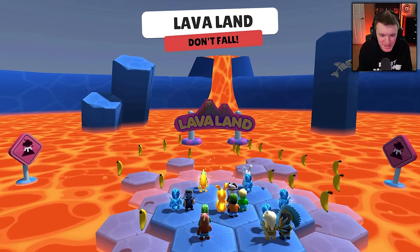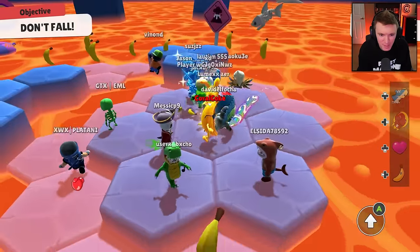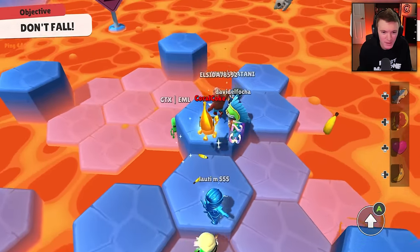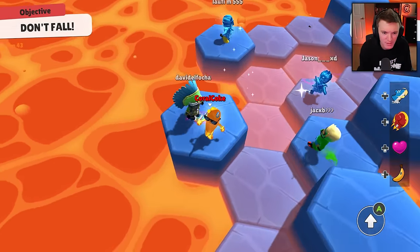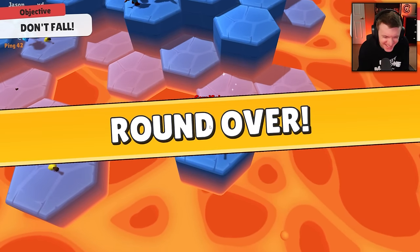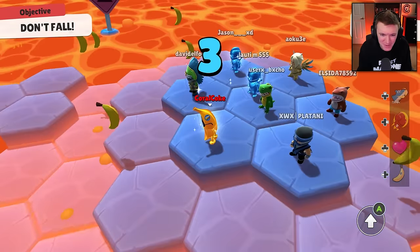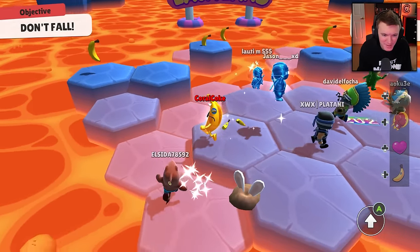Lava Land — I survived this last time, I can survive it again. It's just survival of the fittest. I got to bring out the good old punching glove and use it to my advantage. I missed — now they know I'm evil. Two Lava Lands in a row is kind of weird, not gonna lie, but this is probably my best chance of winning, so let's go.